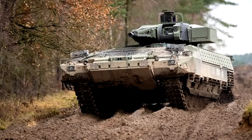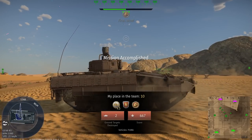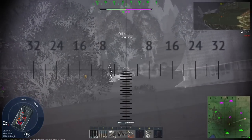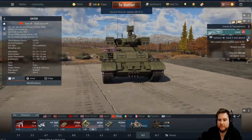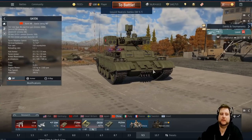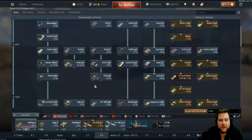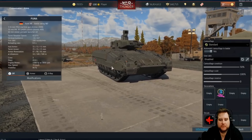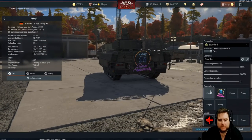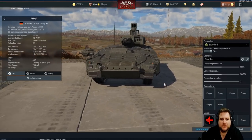Why add even more capabilities to an already strong vehicle when you could do it as a separate vehicle and make it easier to balance? Hopefully the Puma IFV Spike variant comes at some point. Now let's talk about the Puma and its balancing in the game, because I feel like a lot of these discussions are being disingenuous about its capabilities and how good it actually is. The Puma, as a vehicle, is insanely strong in War Thunder, and it's a vehicle that Gaijin has not been able to properly balance since it came out.